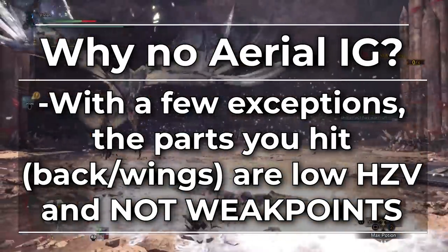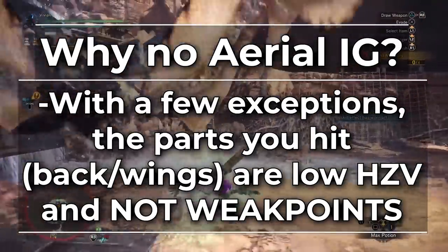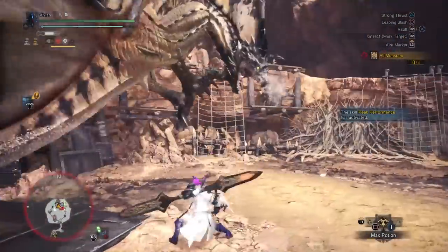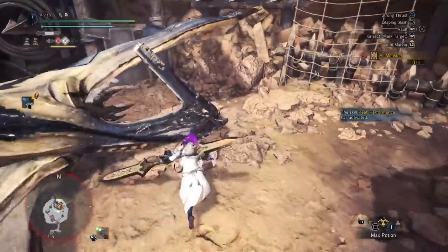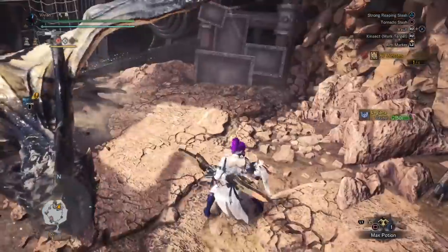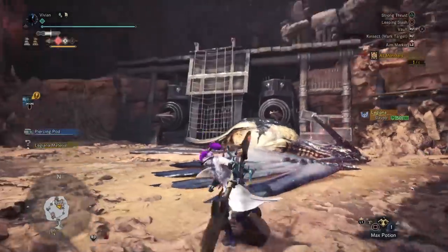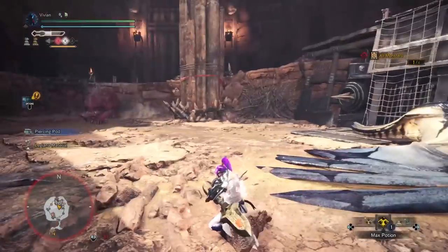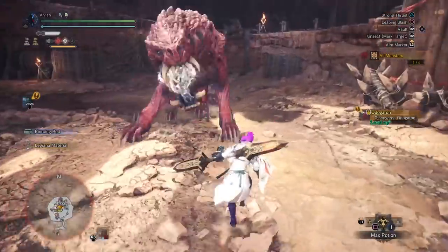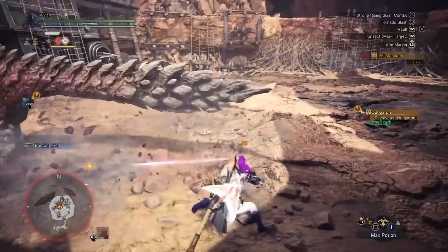There are two distinct exceptions — Lunastra and Arch-Tempered Xeno — but even then ground IG still kills them faster. In the long run, all you're really doing is trading damage for mounting ability and safety. And when we say mounting ability, we do not mean efficiency. Almost every other weapon in the game will mount faster than IG, assuming they have a ledge or wall to use. The advantage IG gets is that its aerials can be used any time you have stamina, but the mounting damage per attack is pretty low to compensate. If you like Aerial Insect Glaive, great — but we won't be including any Aerial builds because they aren't meta.